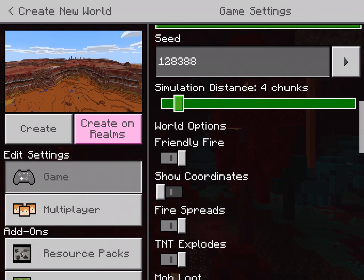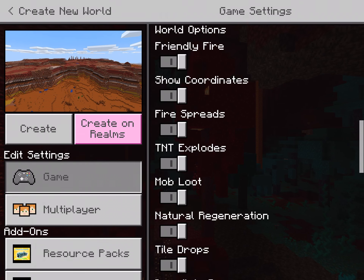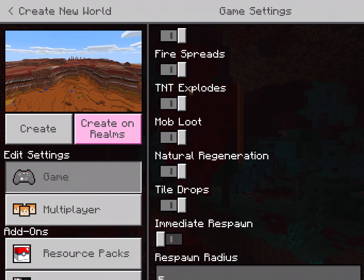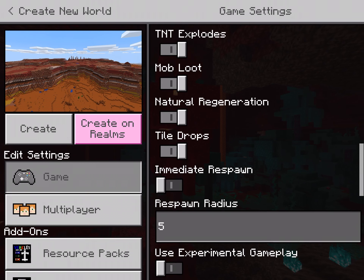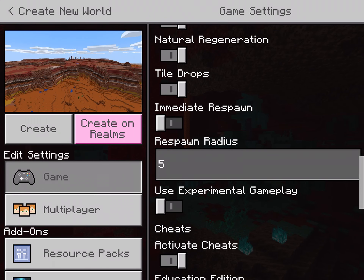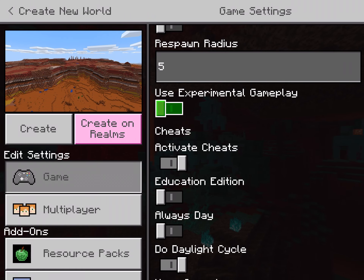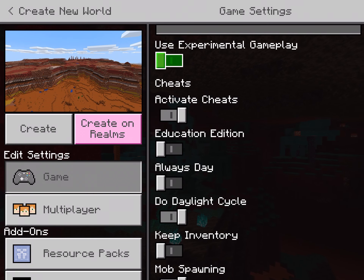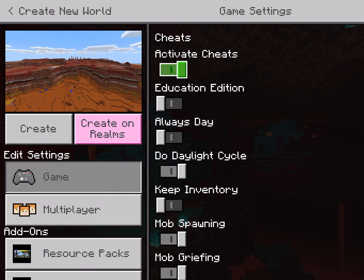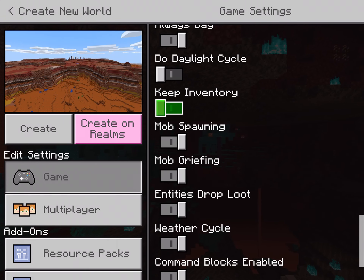The simulation distance you don't really have to worry about. Under world options: Friendly Fires lets you hit people, Show Coordinates I'll turn on, Fire Spreads yes, TNT Explodes on, Mob Loot on, Natural Regeneration — which is like trees growing — on, Tile Drops — like breaking wood gives you the wood — on. Immediate Respawn means you skip the death screen. Use Experimental Gameplay lets you see what's in a coming update, like snapshots. Activate Cheats I'll turn on. Always Day means it never turns night, and if you turn that on you should also turn off the Daylight Cycle.